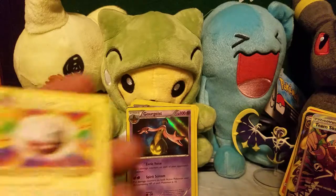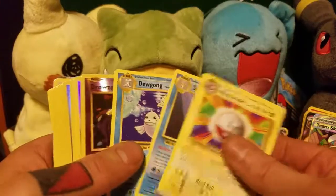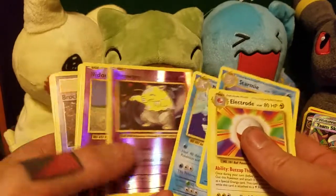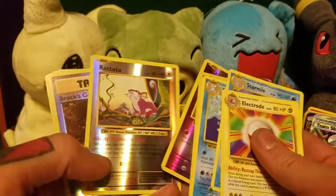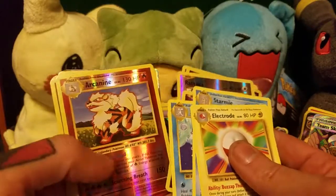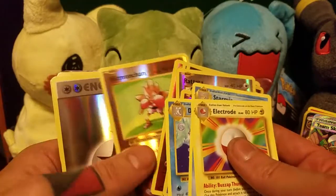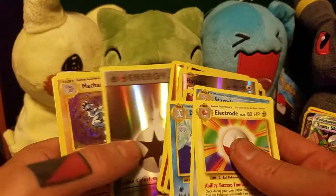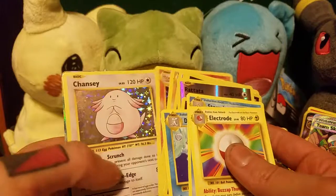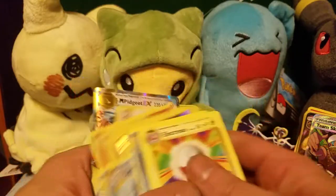And for Evolutions, we got Electrode, Starmie, Dewgong, Drowzy, Nidoran, Rattata, Brock's Grit, Growlithe, Arcanine, Hitmonchan, Double Colorless Energy, Machamp Holo, Ninetales, Chansey, and a Mega Pidgeot EX.